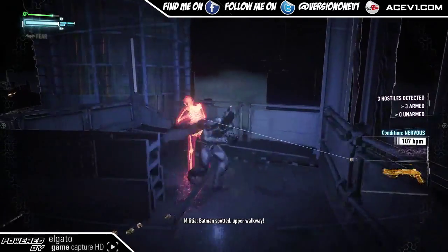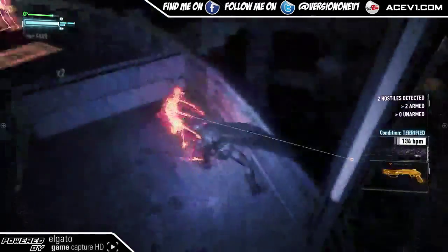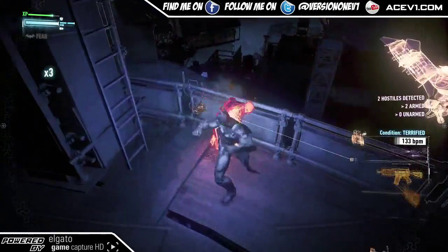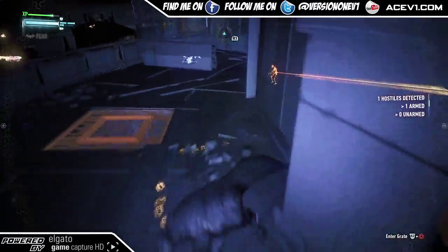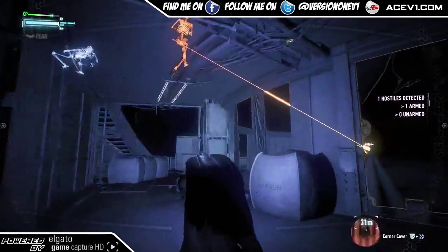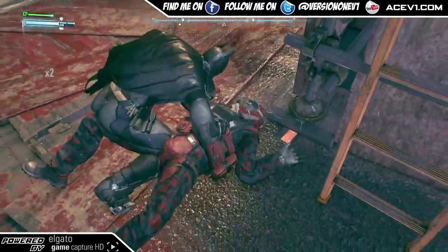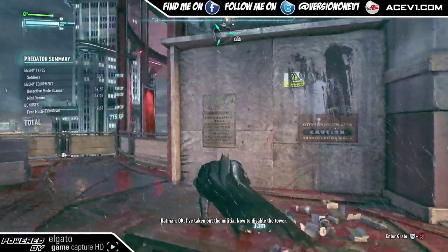Batman spotted — upper walkway! Grenade! Target sighted, upper walkway! I've taken out the militia. Now to disable the tower.